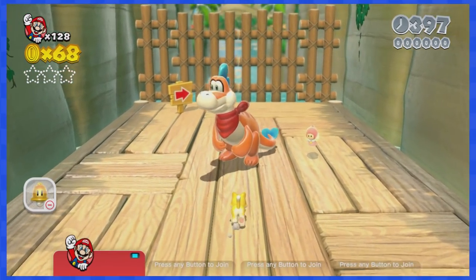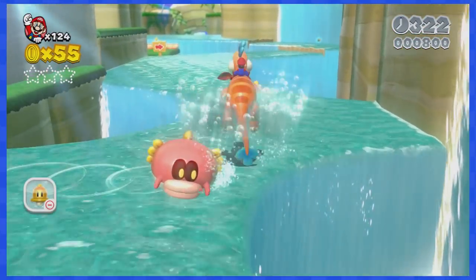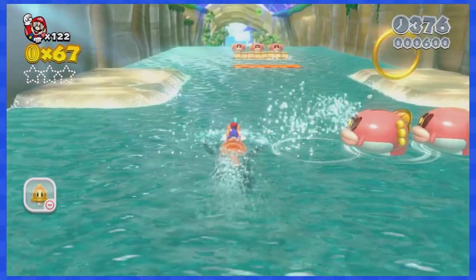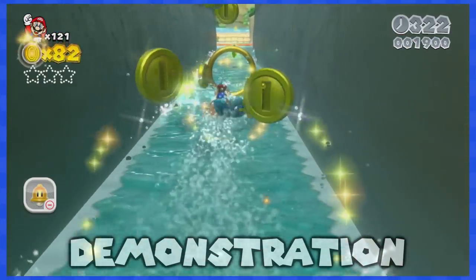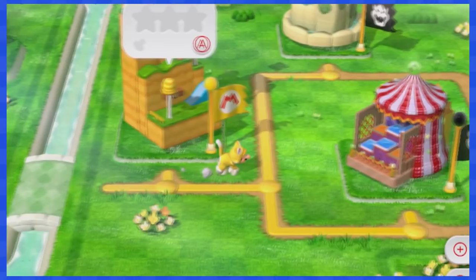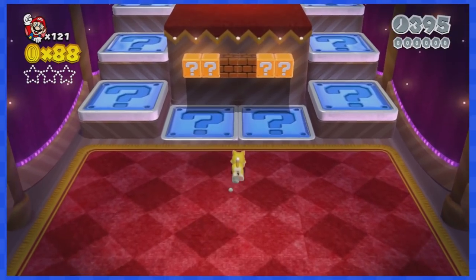1-4 is a very difficult stage where you have to use Plessy to ride down the lake. Without the ability to move left, this part is a bit troublesome — the only way to move left is to bump on those enemies. I could never get into the secret waterfall passage. Thankfully this stage is on a split path, so we can move on to 1-5.